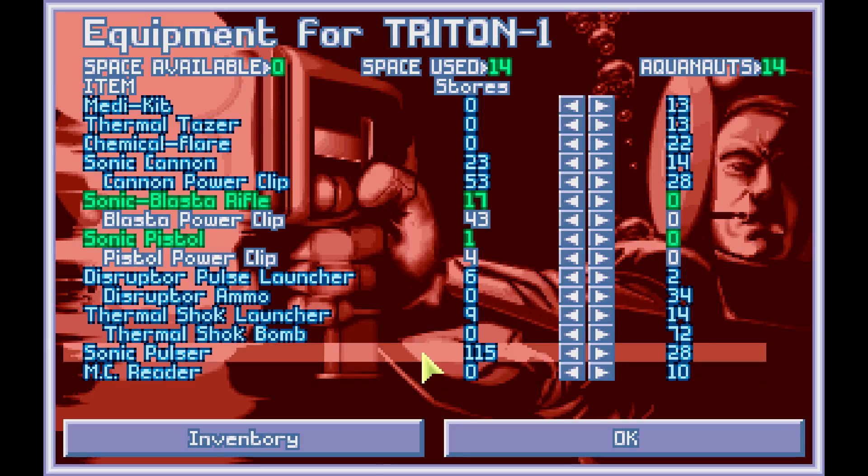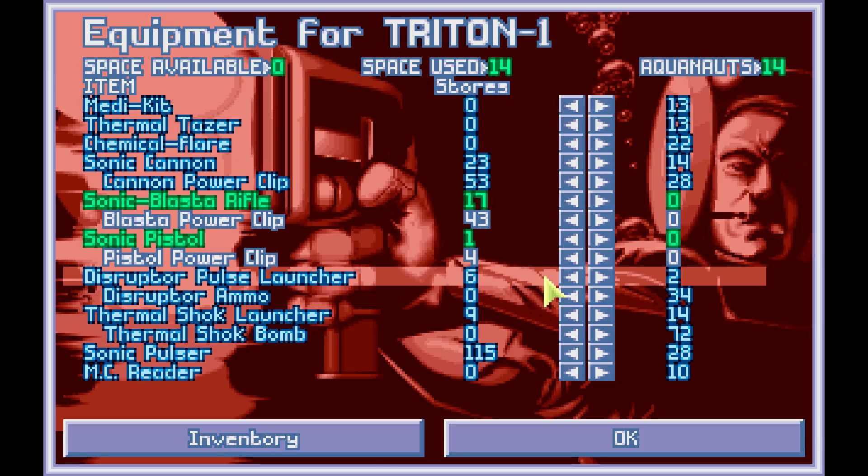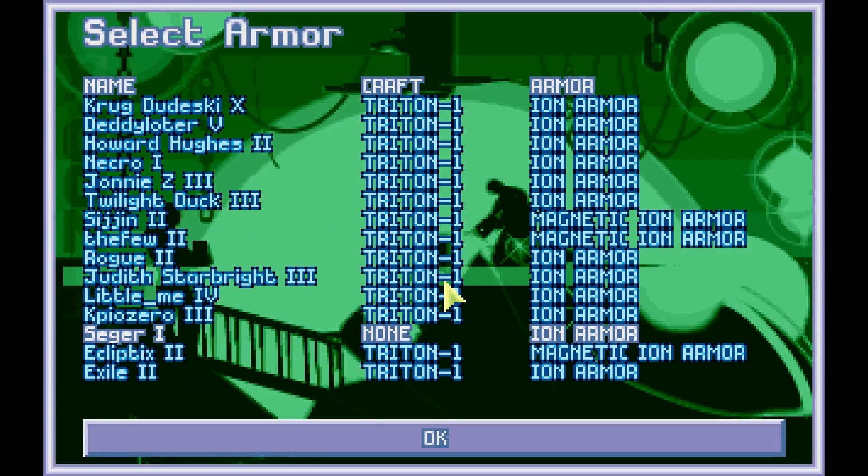And if we get a disruptor pulse launcher at our front door and blow all the stuff up, I'm gonna cry. I think that's pretty good — definitely enough ammo to really do some damage. I only need two because I'm probably just gonna have one guy for a while, but eventually stand two people at the doorway and just shoot out of the ship. Armor should be okay; we don't have any magnetic, but that's fine.